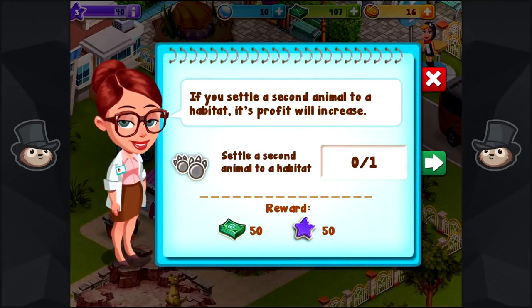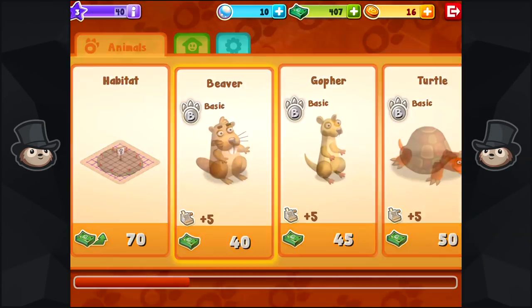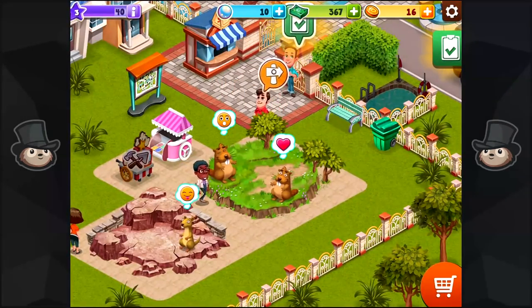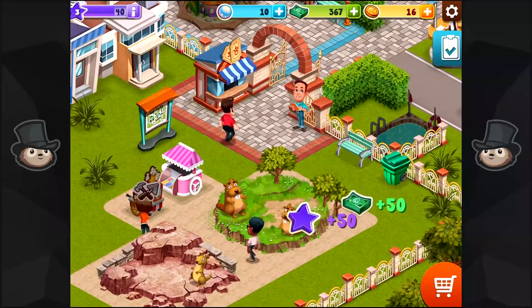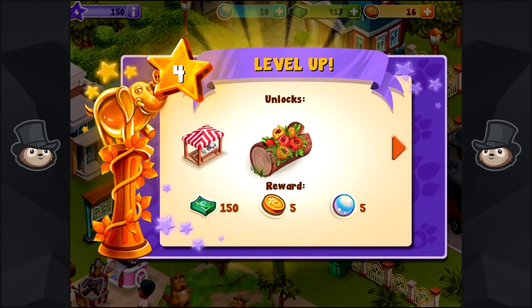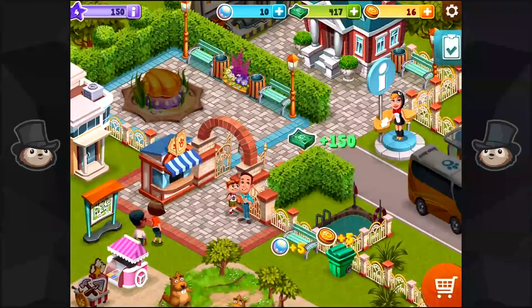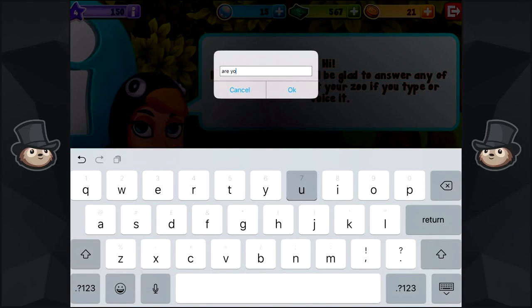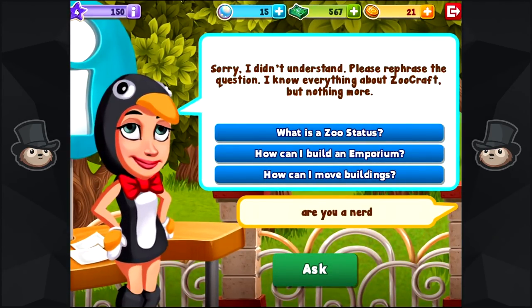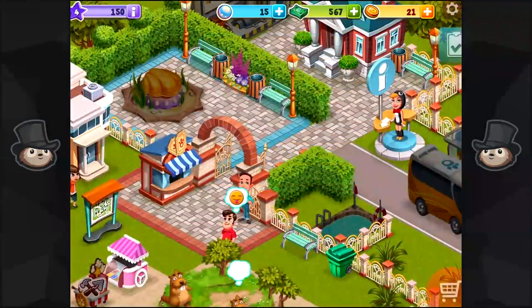Increase population. If you settle a second animal to a habitat, its profit will increase. Let's get ourselves a second beaver, and then we can get some beaver booty on the go. Hooray! We unlocked things — little decorations and signposts. We unlocked everything in the world. I just wanna ask her a question. I know everything about ZooCraft, but nothing more. So disappointed. Can I move buildings? Yeah, okay.